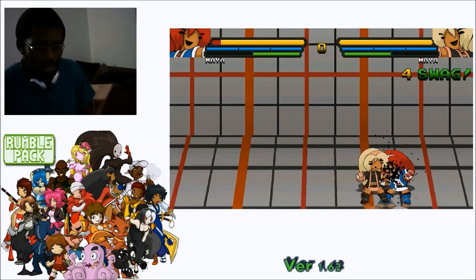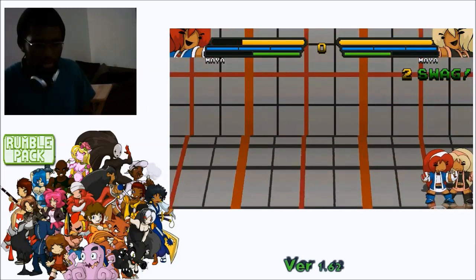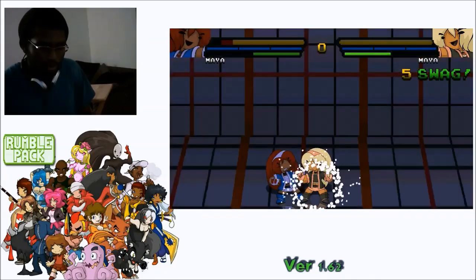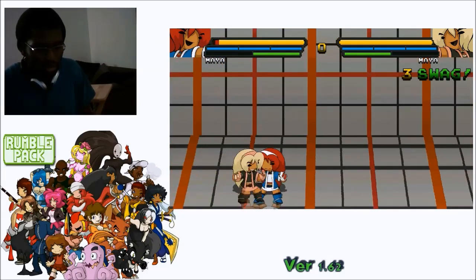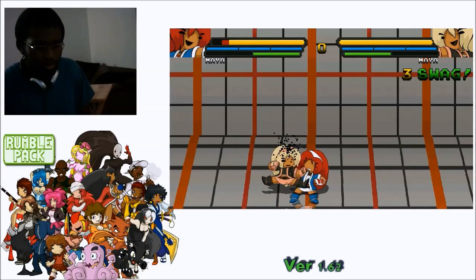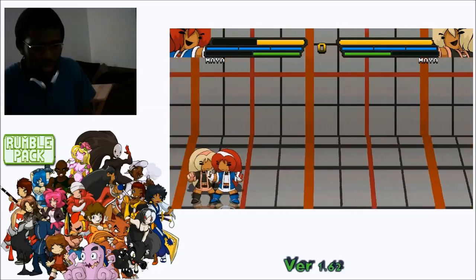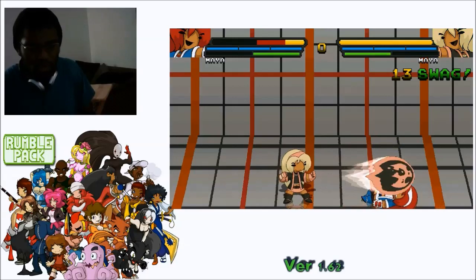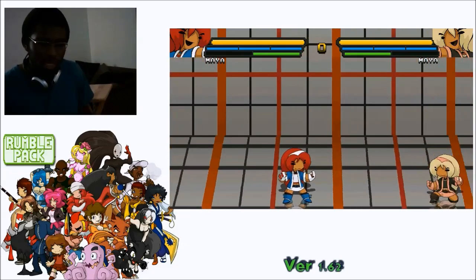She gets a lot of free comboing off of supers and her forward C's. You can dash forward after her super and she gets so much damage off of that with other things. This is just a basic tutorial on how to play Maya a little better. She has good move speed and good dash speed, so try to use those to your advantage.